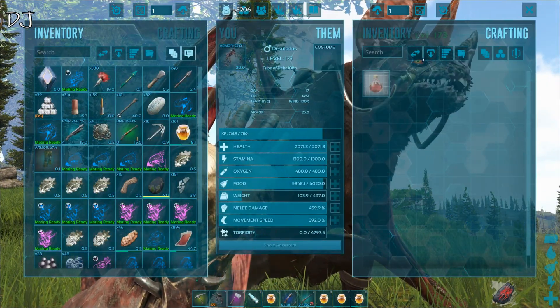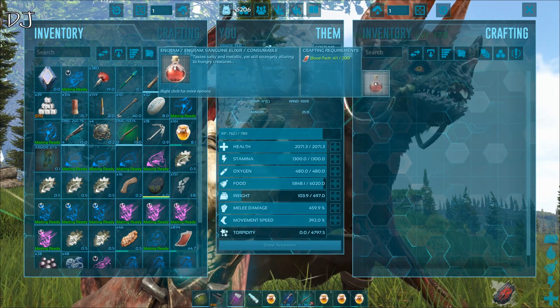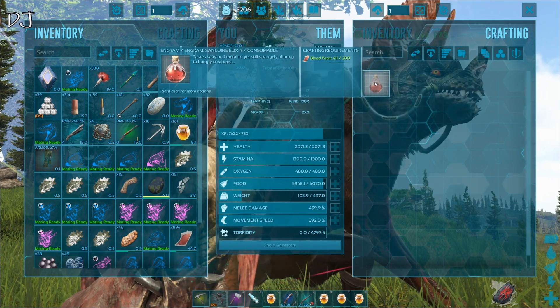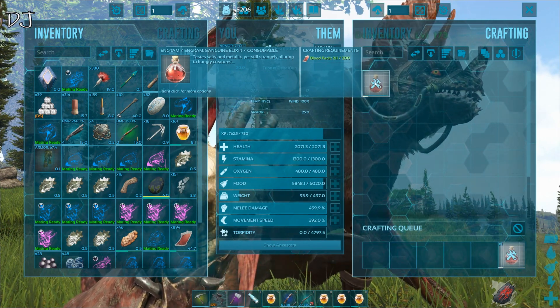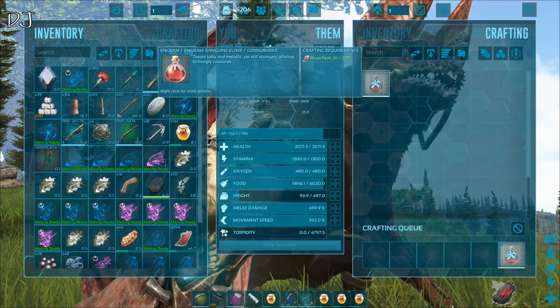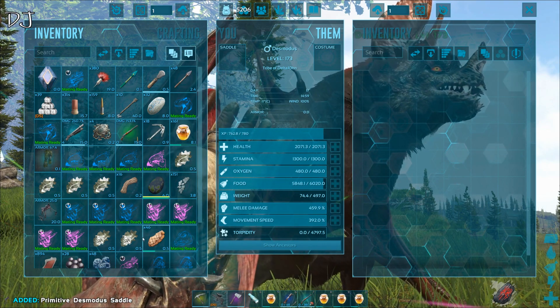You can craft it right now. You have to put 200 bloodpacks in the inventory — it will probably have plenty because the Desmodus gathers a lot of bloodpacks. You can craft it like this, but as soon as you take off the saddle you are not able to craft it.